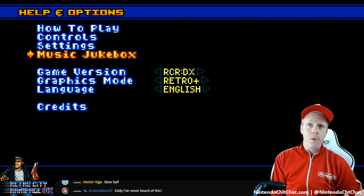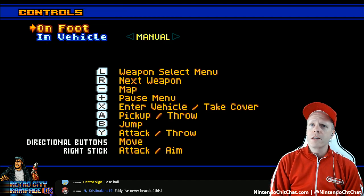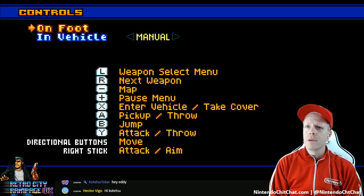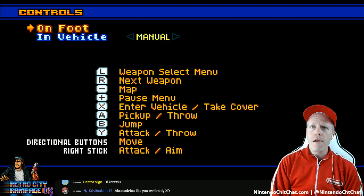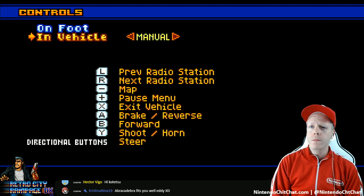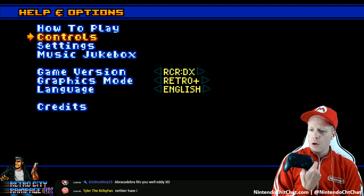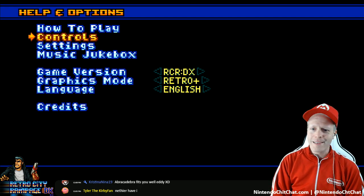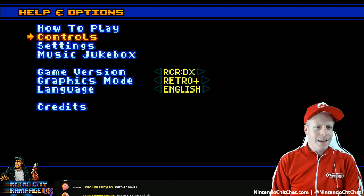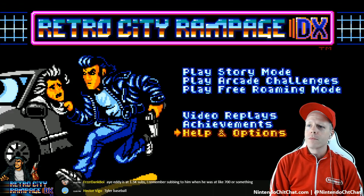This is a blind start-up with the game - never played it before. I was watching the controls earlier: Swayve on foot, next weapon, weapon select, map, enter vehicles, pick up, jump, attack. In vehicle: brake is A, B is forward, directional button to steer. I'm using the Pro Controller. Christina's never heard of this either. It just came out for the Switch - I think it's been out for other platforms as Retro City Rampage.